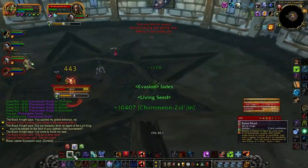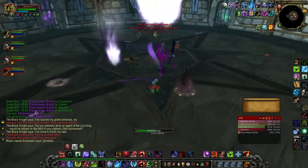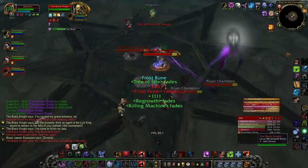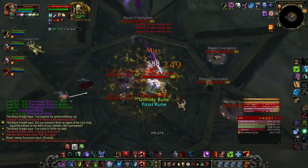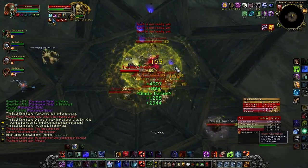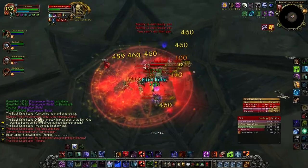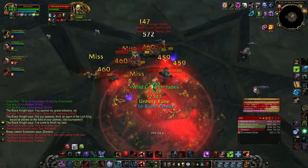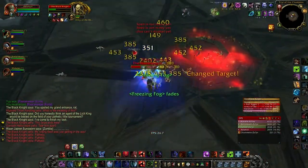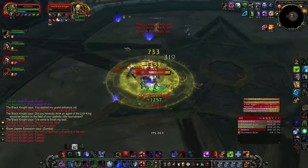Once the Black Knight goes down, get away from the ghoul because the ghoul is about to explode. Here I like to summon up my Army of the Dead because the Black Knight in phase two summons an army of the dead of his own, but your army is more than a match for his. Drop a Death and Decay so that the enemy ghouls all stay within range of you and aren't attacking your party. Your ghouls will keep the rest of your party safe — just keep the Black Knight targeted and finish him off, so that whenever your ghouls die you have full aggro on him.